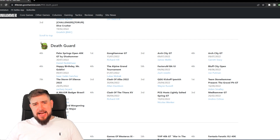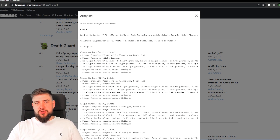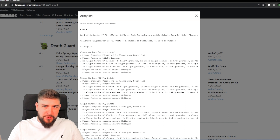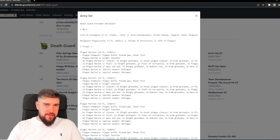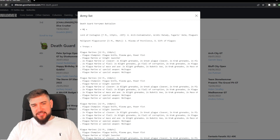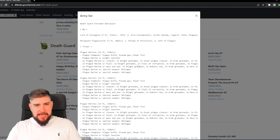This is the fourth place list by Daniel Reddehase at the Palm Springs Open 40k GT by Dice Hammer. The reason I particularly wanted to cover this list is that whilst a battalion detachment isn't unusual for the Death Guard, it is actually a Ferryman detachment. I very rarely play the Ferryman — I think it's less than a handful of games — so it's really interesting to see this list secure fourth place. Congratulations to Daniel; that's a fantastic result.